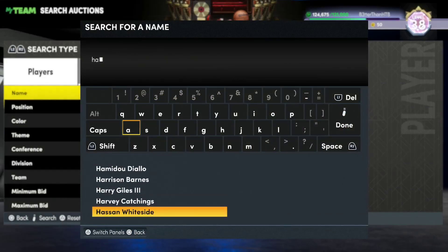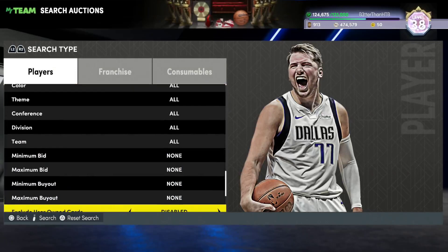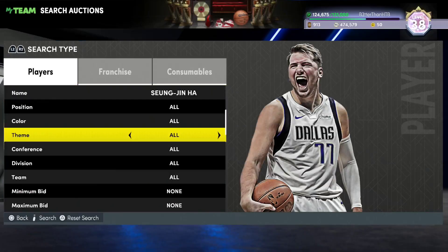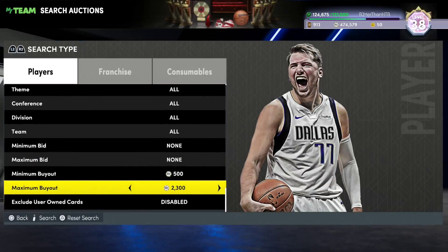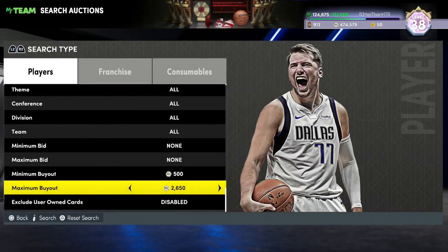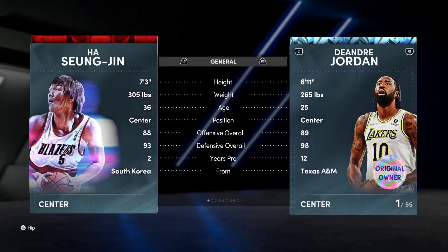Then we've got what might be the best offline player in the game — like if you're playing this game, this guy cannot be stopped. It's Ha Seung-jin. In terms of investments, I regret not buying like 100 of him at 1000 MT and tripling my money. You're paying about 2800 MT for Ha Seung-jin. He is the biggest player in the game — forget Yao Ming, forget any of these other guys.